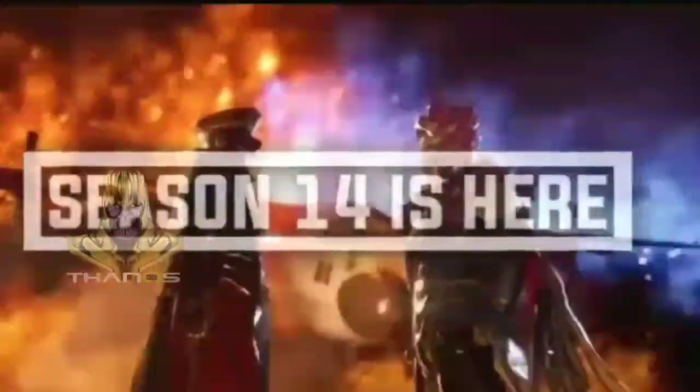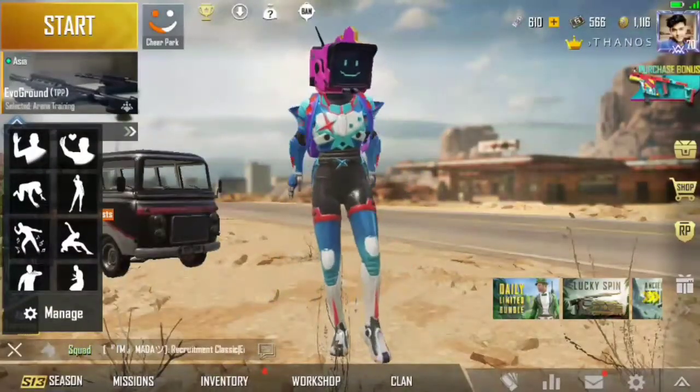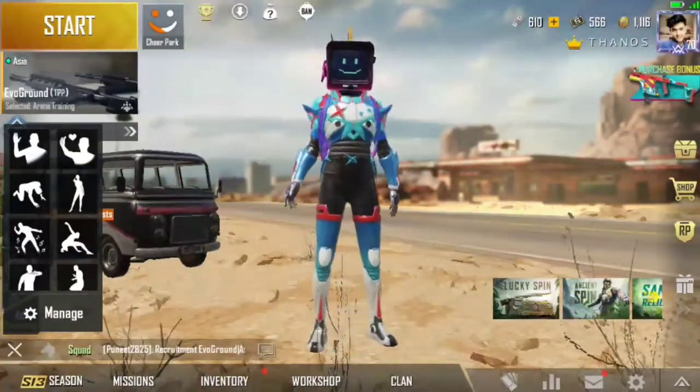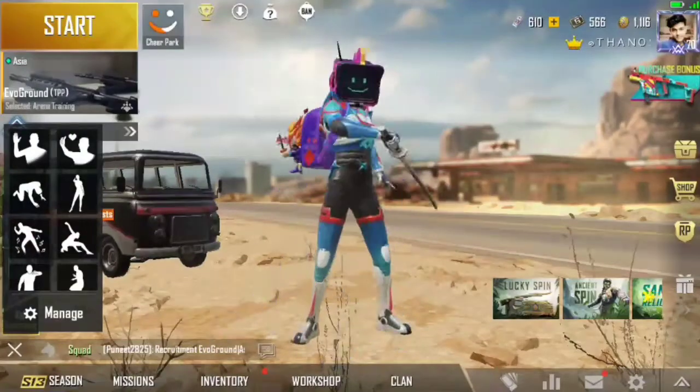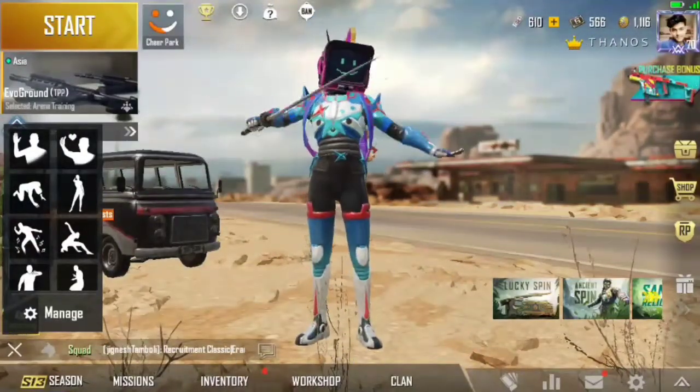Today's Season 14's 1 to 100 RP Rewards. Elpas's Coffee Must Helmet skin, Love M416's Gun Skin, and 100 RP Rewards — Season 14's 1 to 100 RP Rewards A to Z. Season 14's look and a lot of new leaks. In today's video, you will see all of Season 14's rewards.